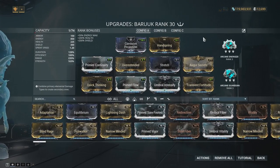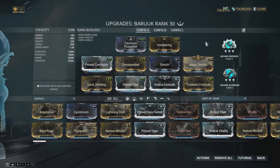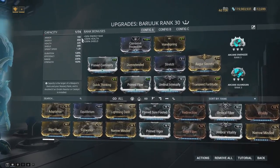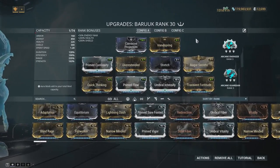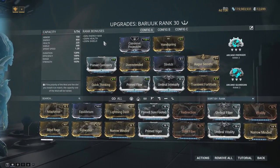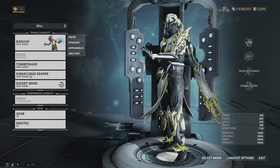You want a good amount of range for your one so that it protects you in a 360 area, so I have Overextended plus Stretch. You also want range for your two. I've got Quick Thinking and Prime Flow because he has an insanely high amount of starting energy, and this is going to protect me from things my one won't cover. We have a good amount of strength for use with the four, and Prime Continuity gives a little bit of duration as his abilities do benefit from that.